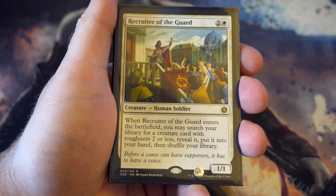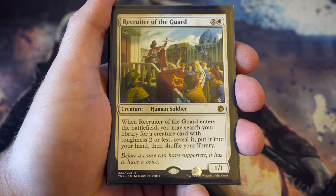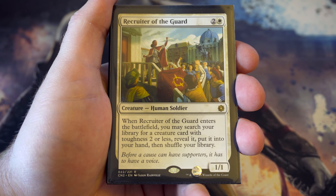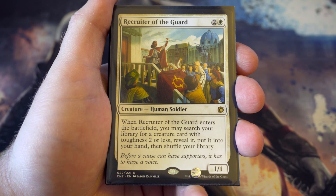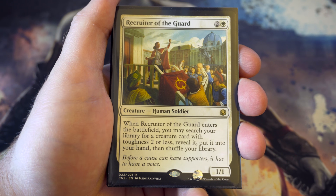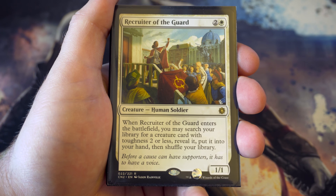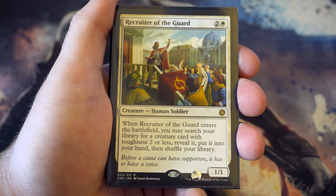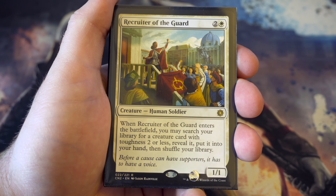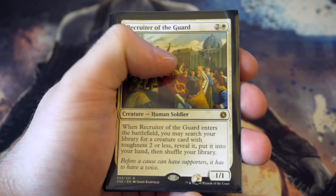Moving to the three drops: Recruiter of the Guard - one of the great cards from Conspiracy 2. It costs three and it's a one-one, but when it enters the battlefield you can search your library for a creature card with toughness two or less and put it into your hand. Really useful because there are a lot of powerful cards with lower toughness, like Thalia for example, which is also in the two drop category.